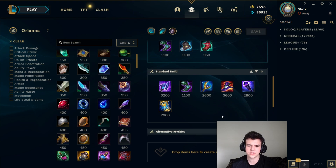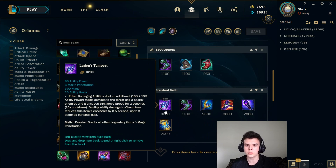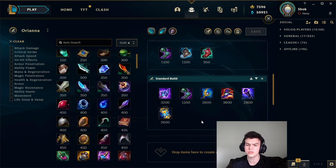For your standard build: you buy a Tear, then build Luden's and Sorcerer's Shoes. After that, go Archangel's, then Rabadon's and Void Staff in whichever order you need them. If you need magic pen, pick up Void third then Rabadon's fourth. Otherwise, if they don't have much magic resist, go Rabadon's into Void, and finally fill out with Zhonya's. If you do have a defensive item, it'll probably need to be slotted in somewhere around Archangel's. But this is your basic highest-damage build when you don't really need situational items.